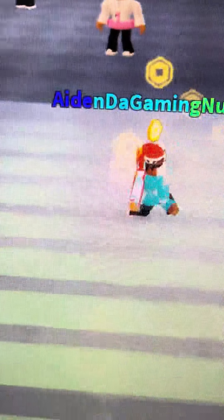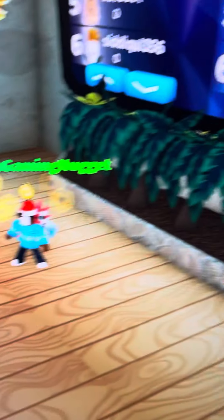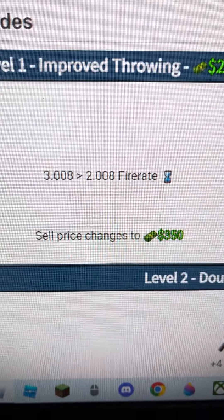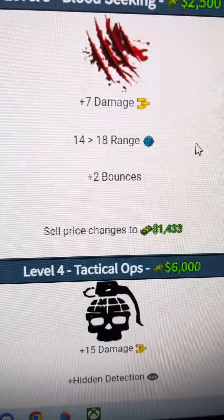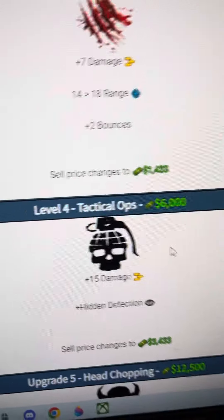At wave 13 there are hiddens, and it doesn't get hidden detection at level 4. Look — these are its stats. It's a pretty good tower, but it gets hidden detection at level 4 and that costs six thousand in-game dollars.